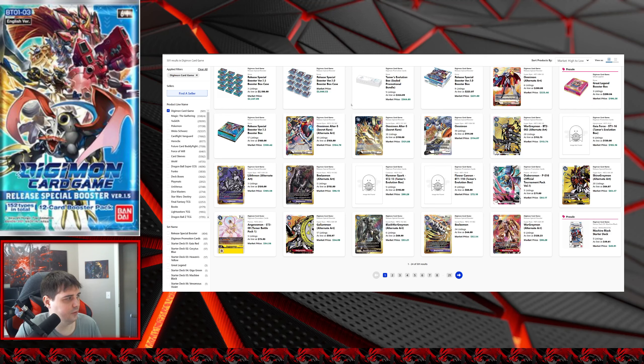I saw Omni Alter S fluctuate anywhere from about $112 as the lowest when 1.5 released, and now he's right around $160, which is kind of where he's settled — looks like he's going up a little bit since earlier in the week. The Omnimon Alter S regular art is coming back down and is at $118 now. There was actually a time a couple of weeks ago where it was more expensive than the alternate art. I think a lot of people like the art on the regular version better, so I thought the community was going to try to push this card higher than the other, but for whatever reason it didn't seem to work.